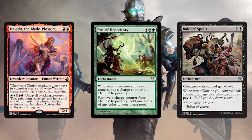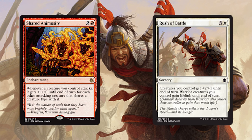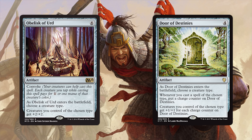Druid's Repository will help us cast anything in the world, including activating Najeela's trigger over and over forever. Raider's Spoils turns our 1/1s into 2/1s, and when enough of our warriors deal damage to an opponent we can draw whatever we like — and since we'll be lifelinkin' a bunch, who cares about life? Shared Animosity turns our warriors into game-enders, especially since we have so many ways to give them all trample. Imagine coming in with ten 10/10 tramplers — you can kill multiple players at once. We then have Rush of Battle for a huge anthem effect and lifelink for all of our warriors — that'll be like 20, 30, or 40 life at once. Then we're running Obelisk of Urd and Door of Destinies: both make our warriors stupidly big, both are necessary, and both are really fun in multiple combat situations.